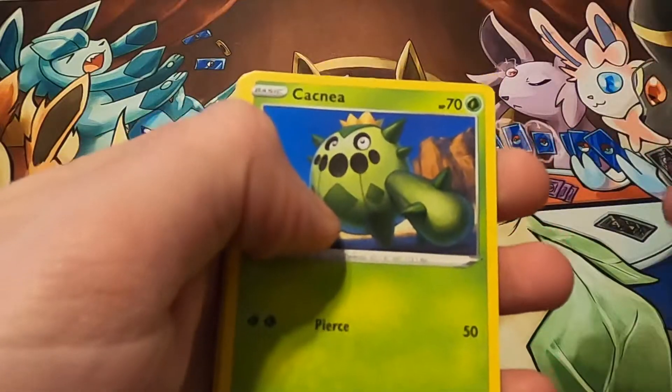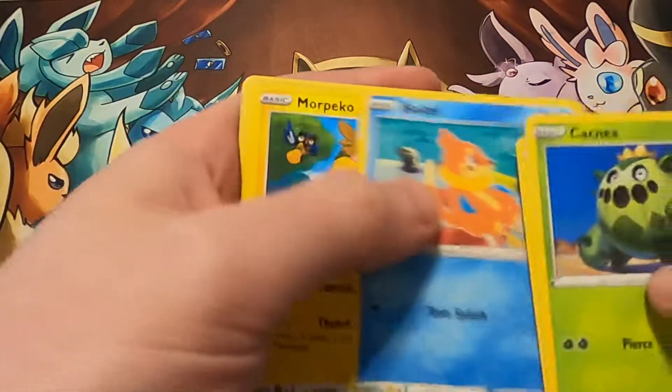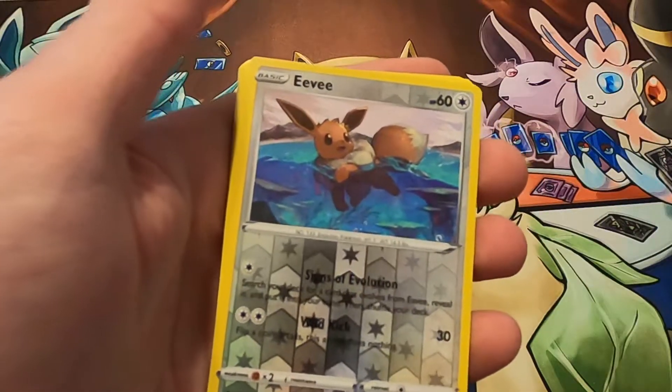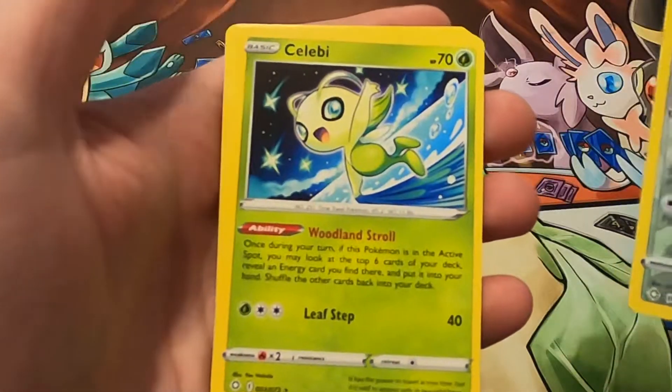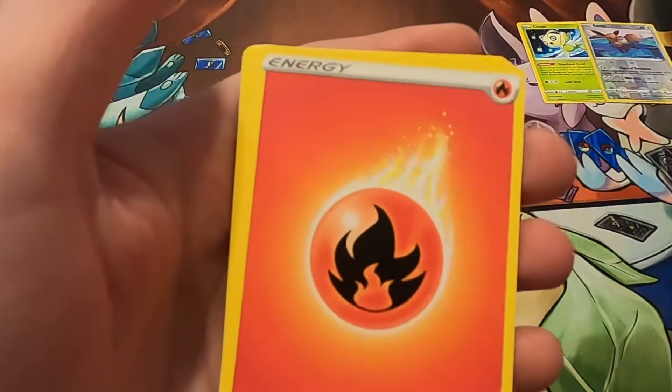What do we get? Starting off: Caisno, Nikit, Guzio, Morpeko, Eevee, and a Reverse Foil Eevee — I needed this one. And a Selby. Still have not gotten that Foil Selby. A Reverse. Tough to pull.